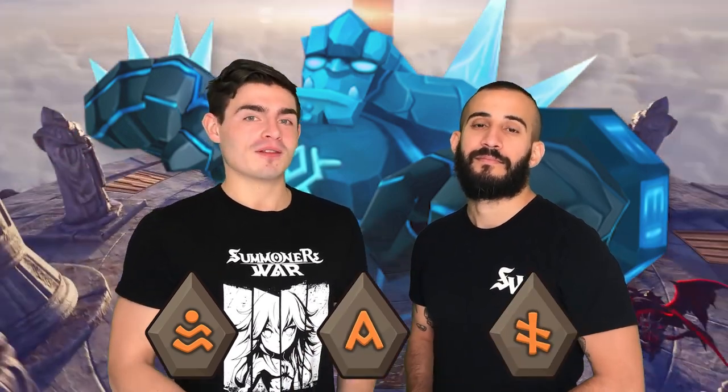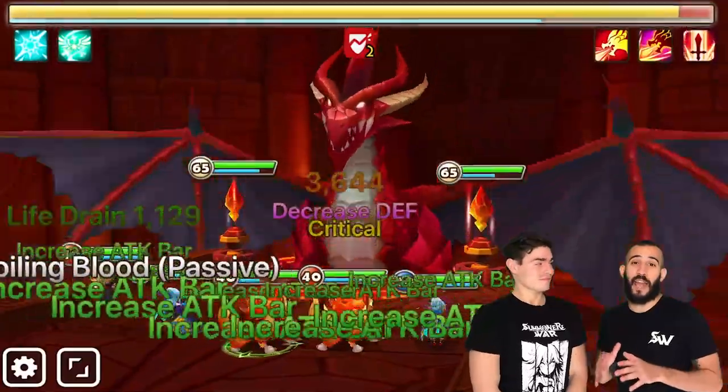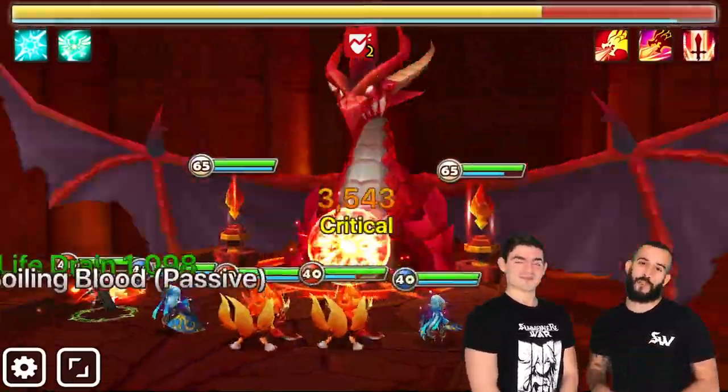For your DB10 starter team, you're going to be using the runes that you got from GB10 — your Swift runes, your Fatal, your Blades. By the time you transition into DB12, all these teams should be on Violent. And if you're still only farming DB10, remember that the twins — Shaina, Talia, and Sabrina — are extremely good here, because the dragon doesn't have as much HP as the B12 version. You can still just shred through the HP at this point.